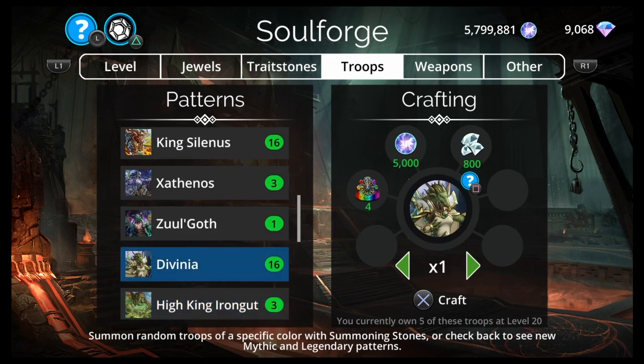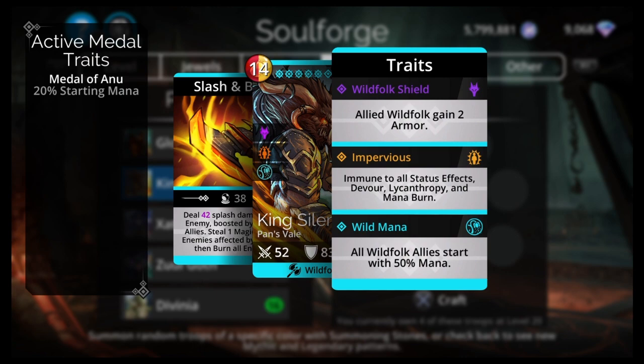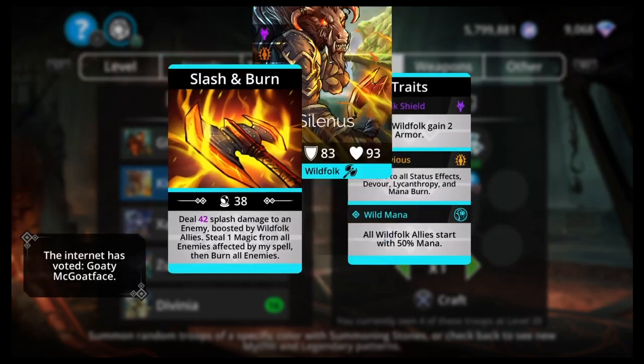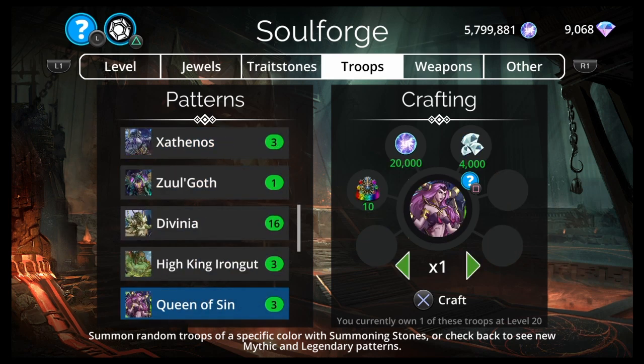Second would be King Selenus — 14 red, yellow, Pans Veil Wild Folk. Deals splash damage to an enemy boosted by Wild Folk allies, steals magic from all enemies affected by the spell, and burns all enemies. It has a 50-mana start for Wild Folk, which is its main gimmick. We just had a Pans Veil week last week, so I wouldn't recommend getting it here unless you missed it, and I'd make sure you get all 50-mana starts in the game.